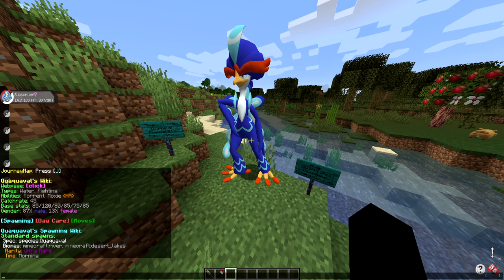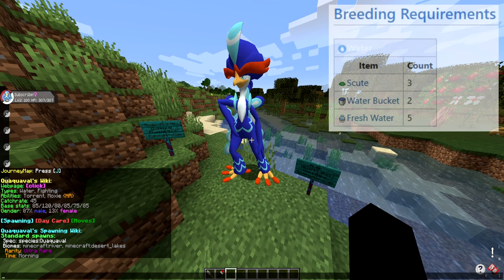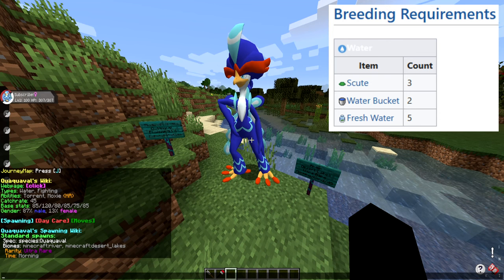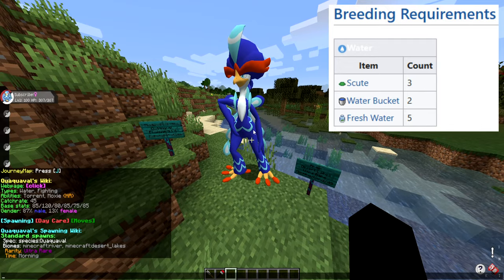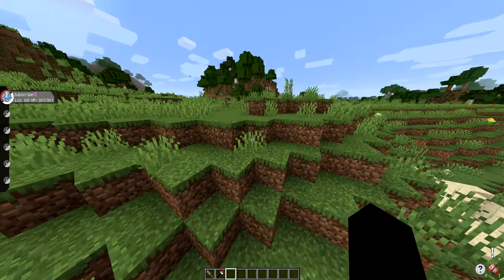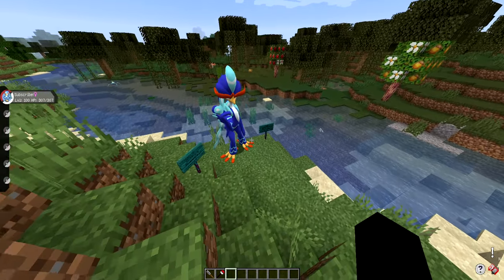If you want to breed a Quaquavelle, you will need at least three scoots, two water buckets, and five fresh water in order to meet the breeding requirements. The egg groups for Quaquavelle are both flying and water one — if you know what that means, then great; otherwise, don't worry about it.